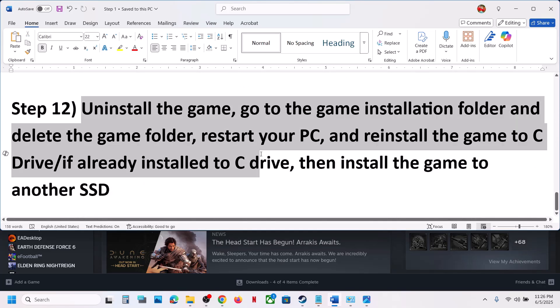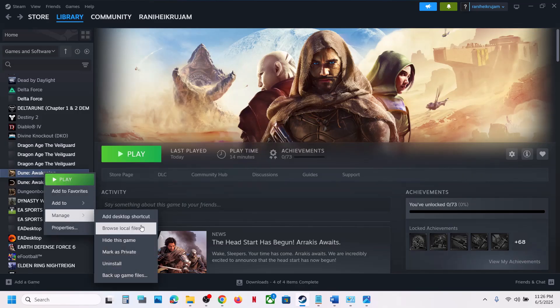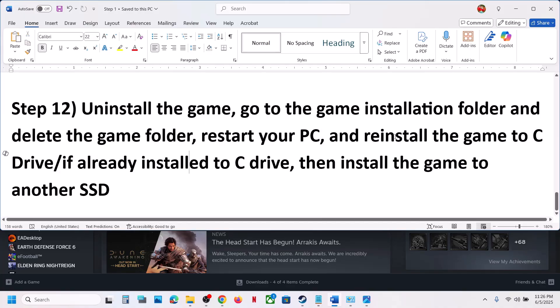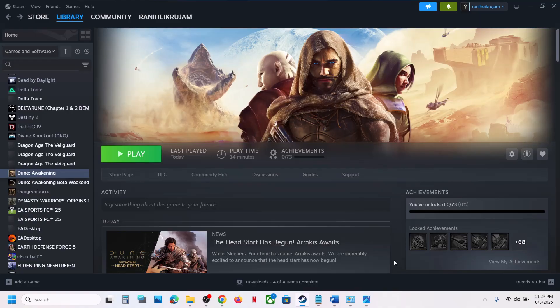The last step is to uninstall and reinstall the game to a different drive. Right-click the game, select Manage, and click Uninstall. After uninstalling, go to the game installation folder and delete the remaining game folder. Then reinstall the game to the C drive — if it was on D, E, or an external drive, try the C drive. If it's already on the C drive, try installing it to another SSD. One of the steps in this video should help you fix the error.